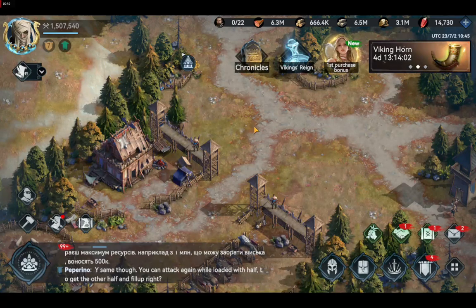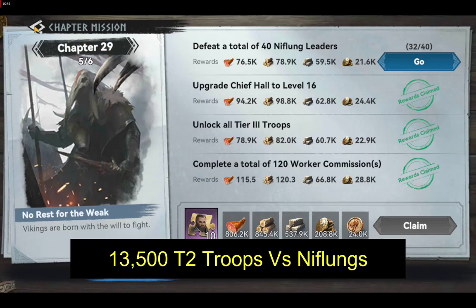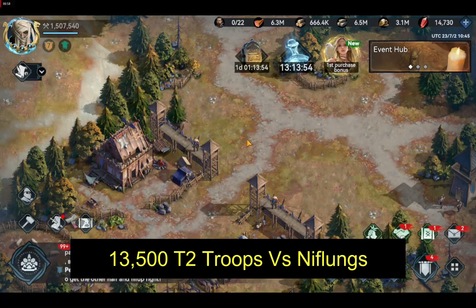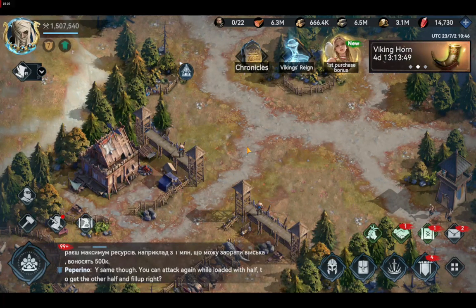I can't show you the real view of this map during the mission because I am now at chapter 29. The game recommends at least 13,500 T2 troops for beating the Niflungs guarding the taming area. It's not really that hard to train that many troops, so you should easily be able to defeat them.